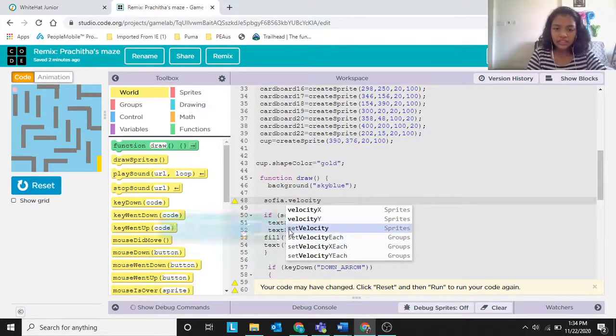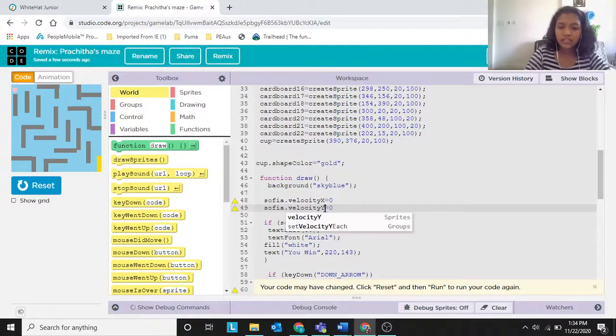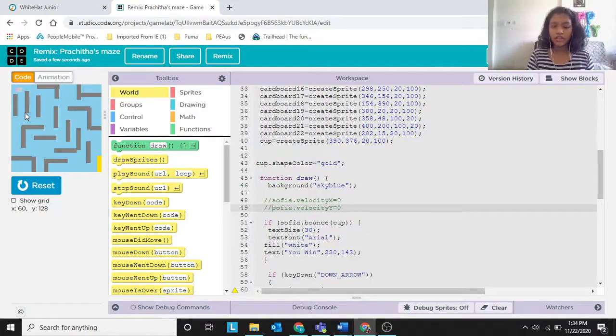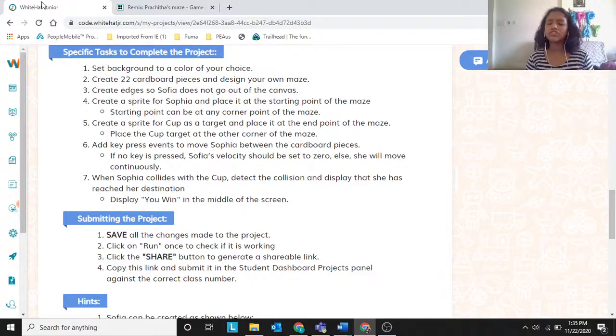It's the same thing — you can use setVelocity or set X and Y separately. Let me demonstrate: now I'm pressing it so it moves, now I've released it and it stops. Without this, I'll comment it out to show you — even when I release the key, it keeps moving. That's why we need the velocity set to zero.